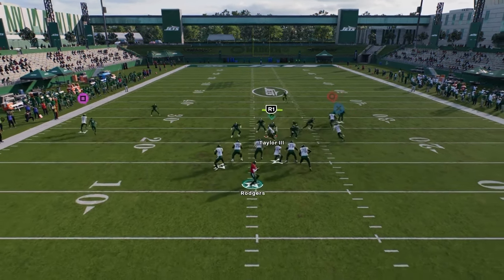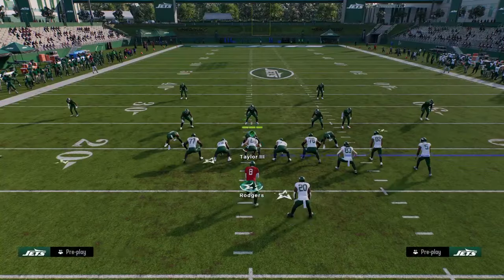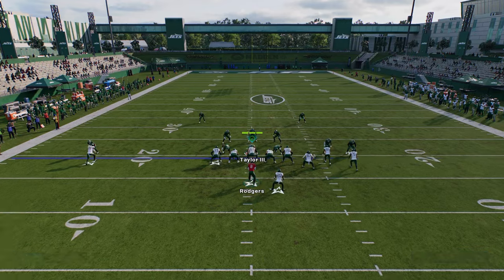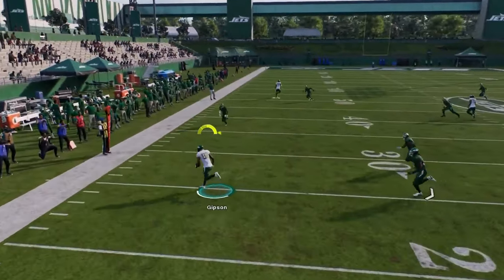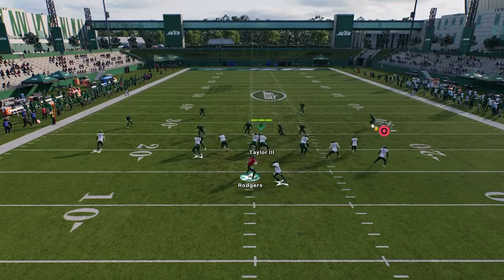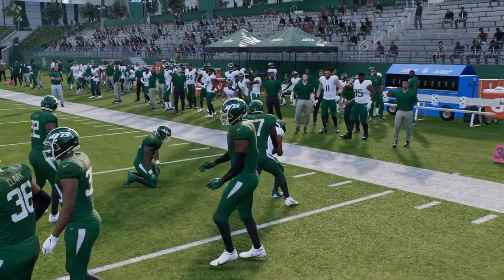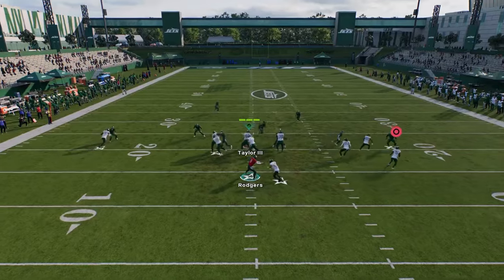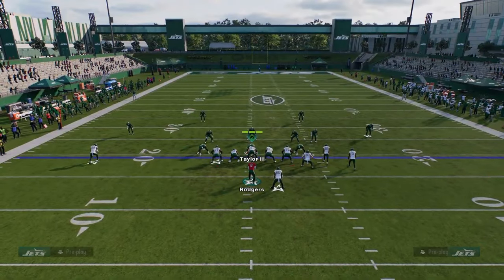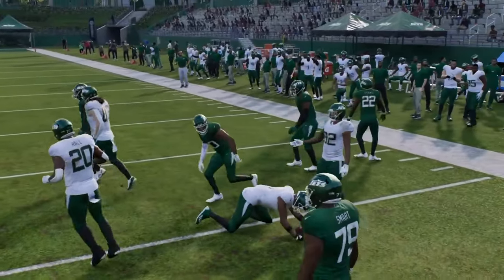The tight end route runs really flat, almost like an in route, so you can fire it in there and possession catch it to beat man coverage. Against cover two, you're putting the cloud in a lot of conflict, and most of the time against cover two you can hit that drag super late — watch how far that cloud backs up. The RPO in this package is terrible against man this year — if you're in man coverage, just hand it off, never throw the RPO against man. The bubble is really good against zone, but if they man the bubble up it normally stops it.